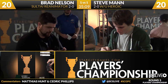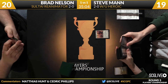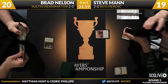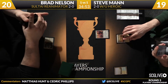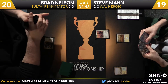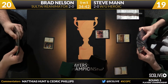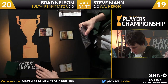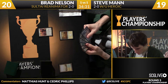Off with a Flooded Strand down to 19 — we'll see which land he drops. It'll be the best one, his favorite Hop Light. Man on the play here, that figures to be pretty good for him as a lot of Brad's removal costs three mana; there's a chance Man can sneak under a lot of it. Opulent Palace there for Nelson, getting his mana fixed up.